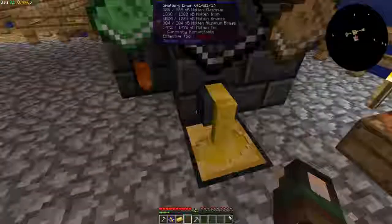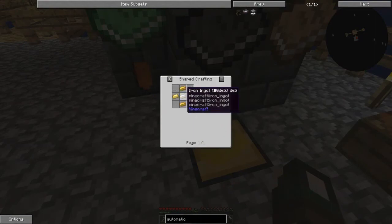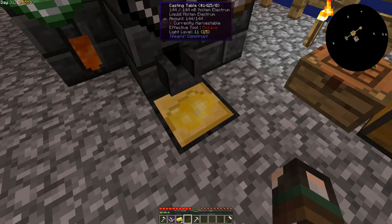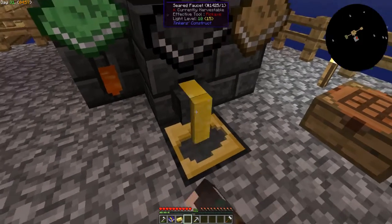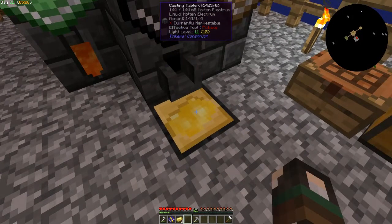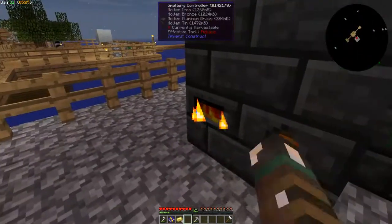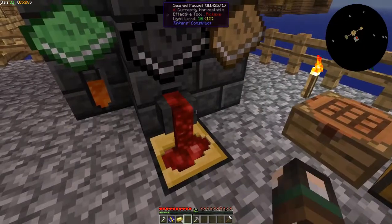We'll get these out and make the gear. I think in the middle of the gear we need a piece of iron, so that's cool, we can do that super quick. I don't even think we needed the pulverizer after all this, but that's alright - I'm sure we'll need it eventually.